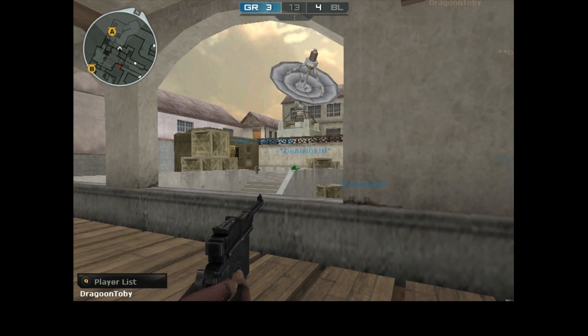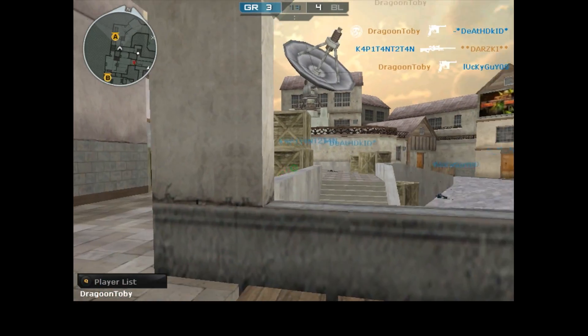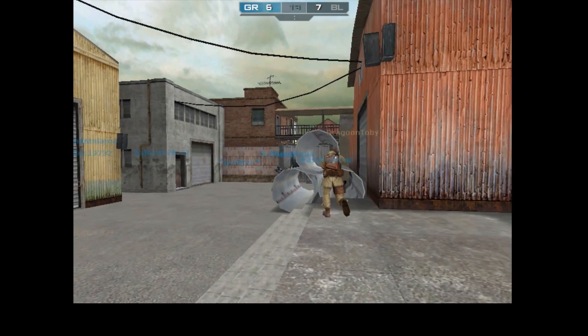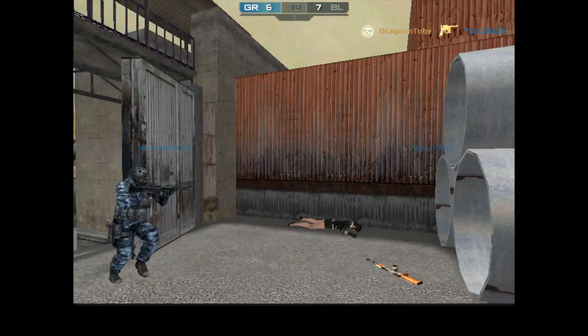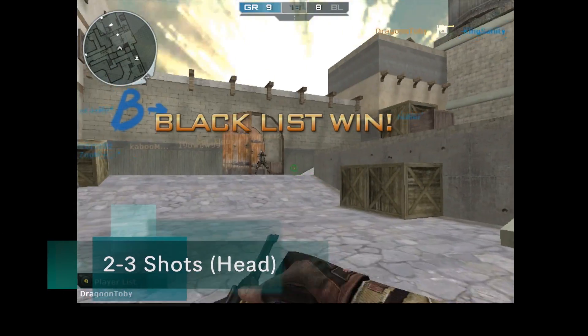It has pinpoint accuracy, low recoil, good damage, and a capacity of 15 bullets before you need to reload. Like the Desert Eagle Scope, it can still hit targets at longer ranges, but note that the damage isn't as powerful, so you still have to aim for the head to take them down quickly. It takes about 3-5 shots to kill in the body, and 2-3 shots in the head depending on the range.